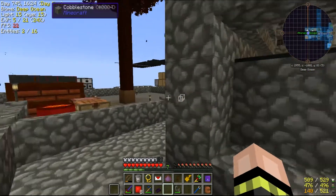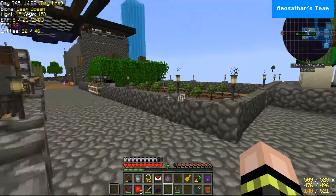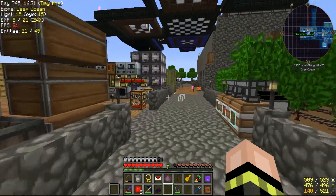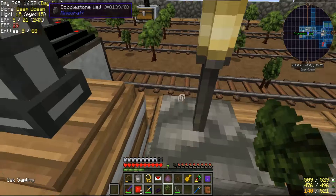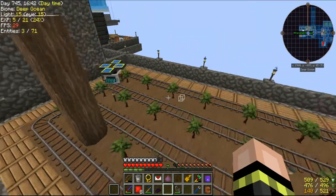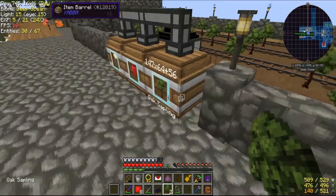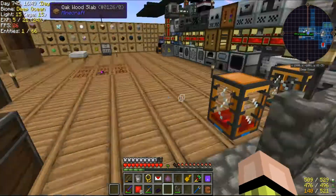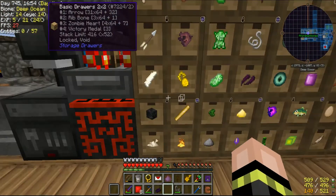So we're going to first need to make some soul sand. How do we make soul sand, maestro? Apparently your wood-cutting thing is throwing saplings at me. Soul sand is four wither dust and five sand.